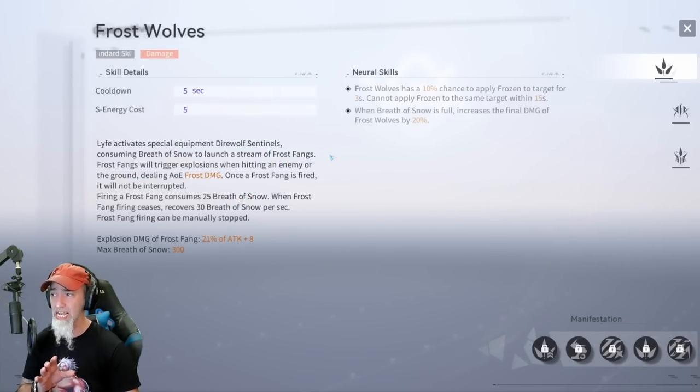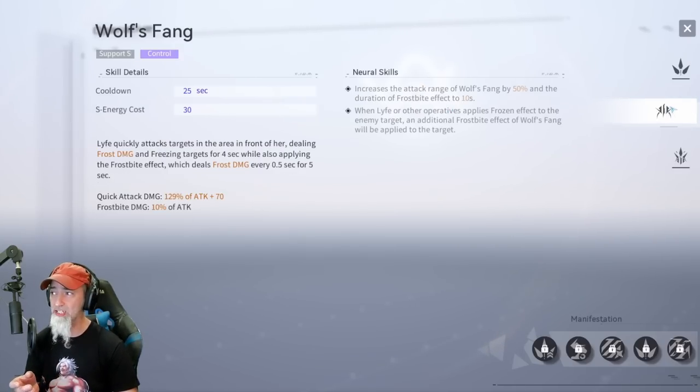When it comes to Life, her standard skill has two guns shooting out from the side of her. Once leveled up, you get a CC effect with a 10% chance to freeze the target for three seconds, which works on anyone. They just sit in a stalemate and you can blow them away — great for co-op too. Her CC is nuts and her damage is very good. If you like an assault rifle with machine gun fire and decent range, Life is a great pick.